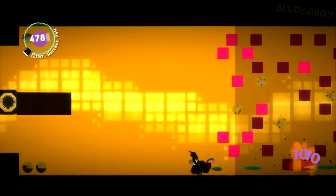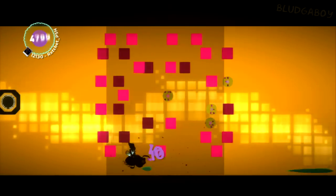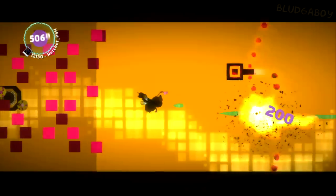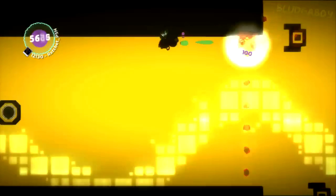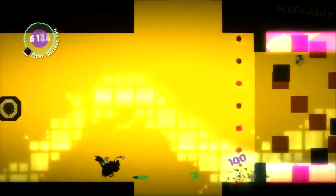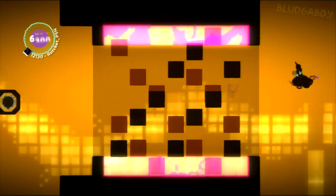Once again, just pick a side and shoot. It only matters if the blocks are light pink, not dark pink — otherwise you can just fly right past them. Shoot these enemies as you see them come.